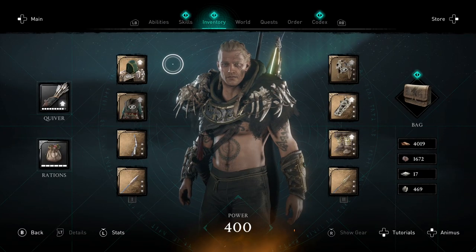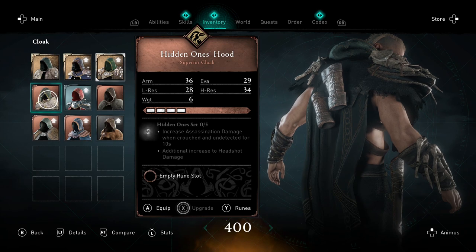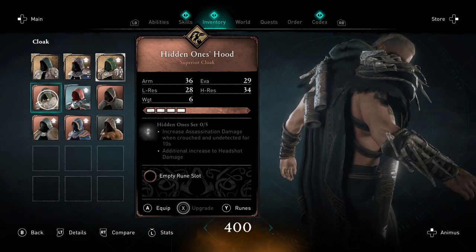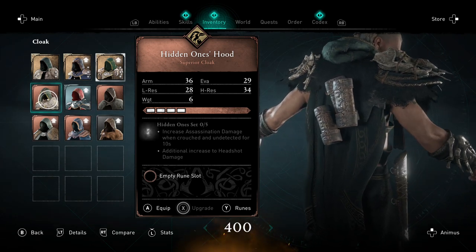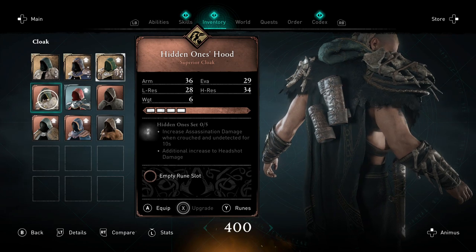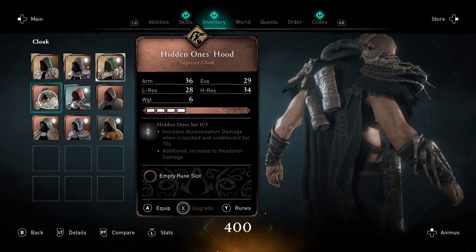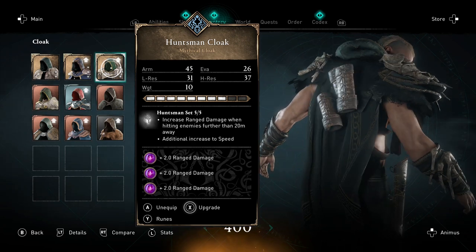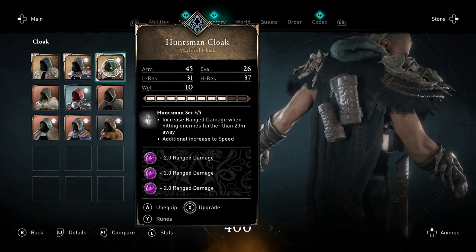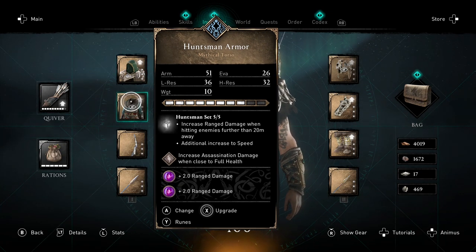For the build, I use the Huntsman set with complete ranged damage runes on every item — that is one of the best runes together with melee damage. So you either place ranged damage or melee damage in all rune slots for your armor. I also tried the Hidden One set, which has an additional increase to headshot damage, but when fully upgraded it turned out to deal less damage than the Huntsman set. So we stick with the Huntsman set, placing ranged damage runes on the cloak and all other Huntsman set items. I'll also show you how to get all these runes later in the video.